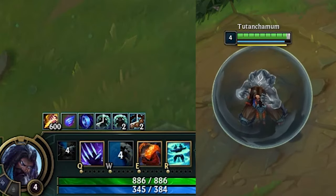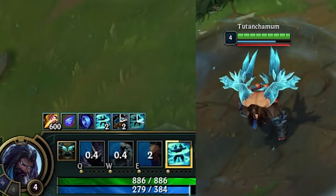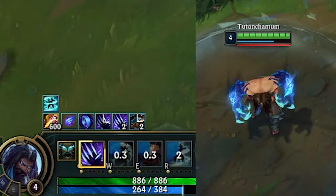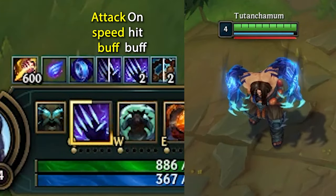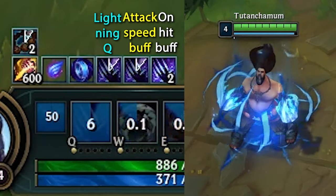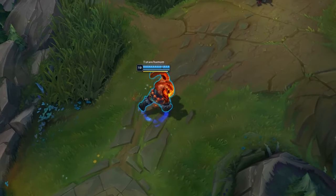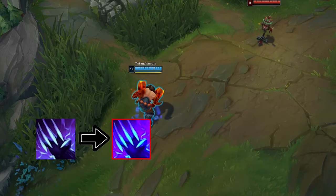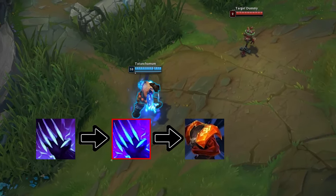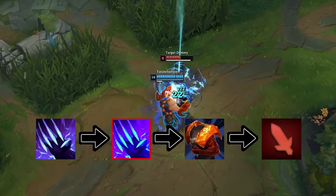Thunder Ram — switching from one stance to another will usually make you lose the on-hit effect of the first stance. This is true for all stances except partially for one: the awakened Q. Switching from the awakened Q to another stance will remove the on-hit damage, but not the lightning strike. So let's say an enemy gets away from you right after you used awakened Q, but before you could actually auto-attack — don't be afraid to tap into Ram Stance to chase your target. You can still apply the lightning strike by hitting them with the ram.